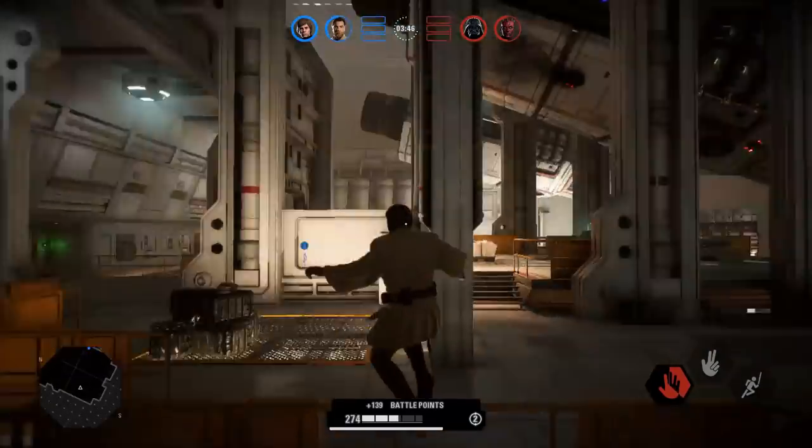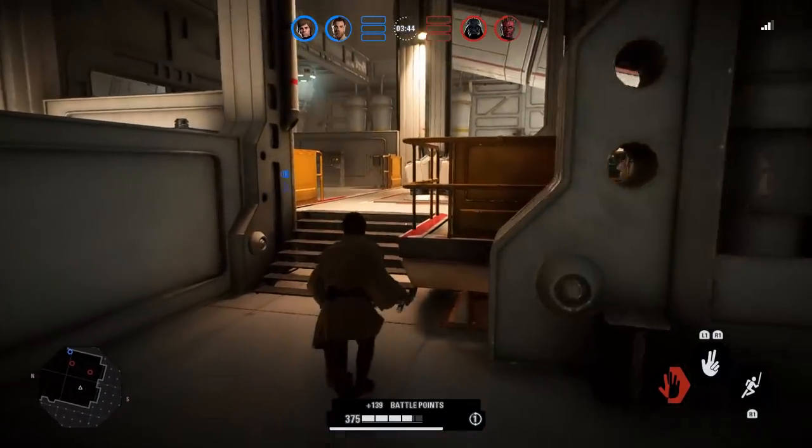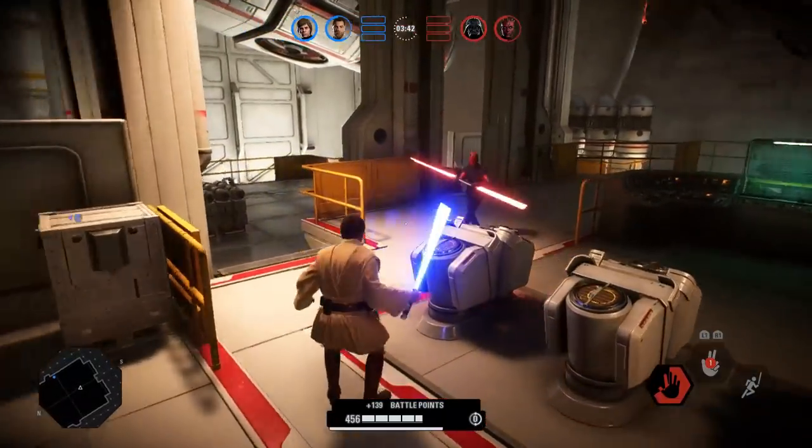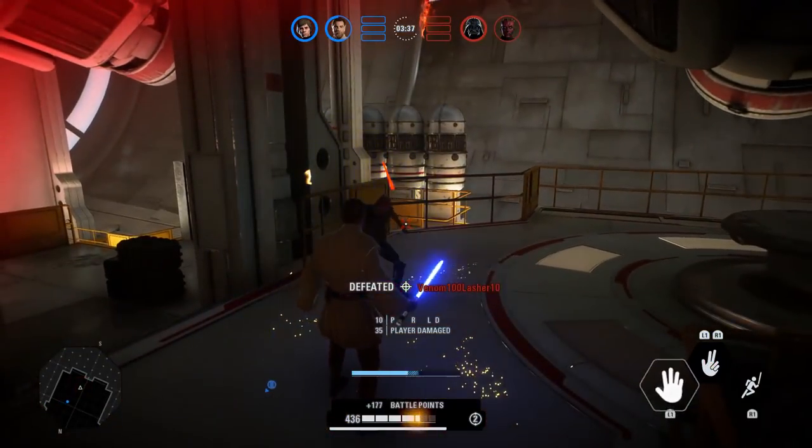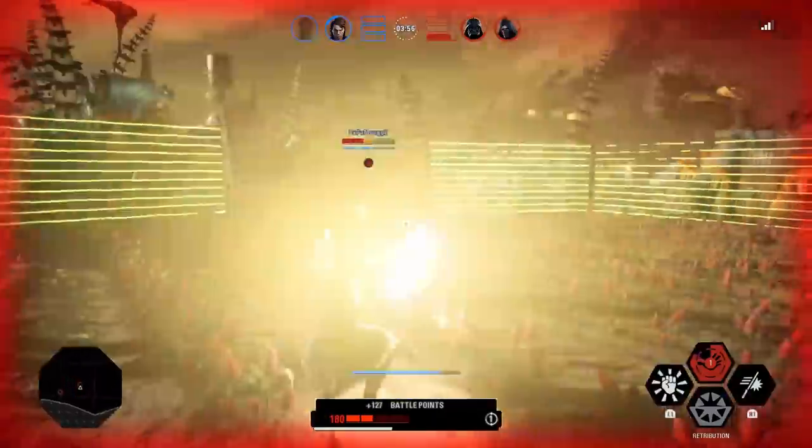I've got 7 advanced lightsaber tips for you, but before diving into them I want to briefly go over the prerequisites: parries, double parries, and hook swings. I've covered each of these in the past, but they are the foundation for most of these moves, so it doesn't hurt to brush up.